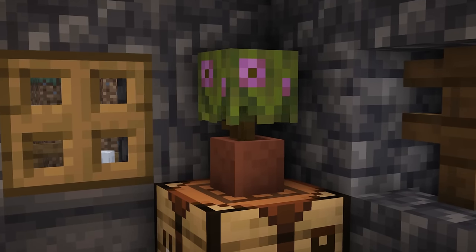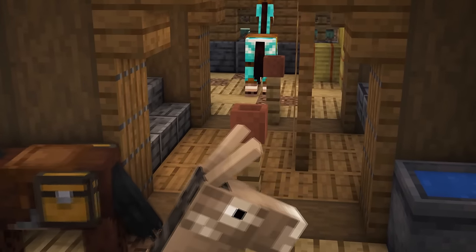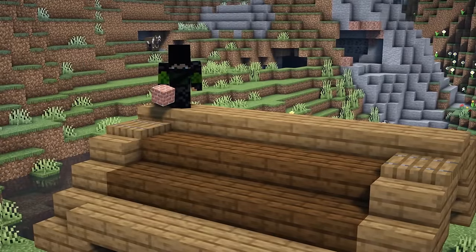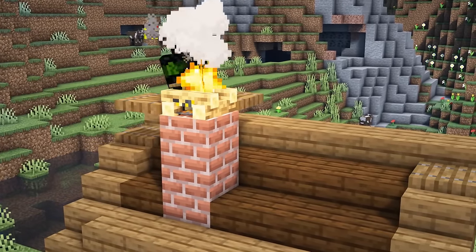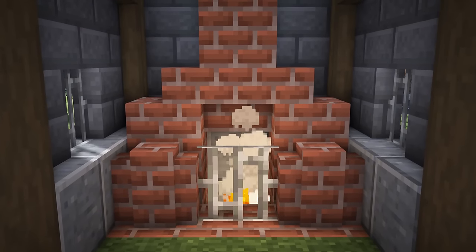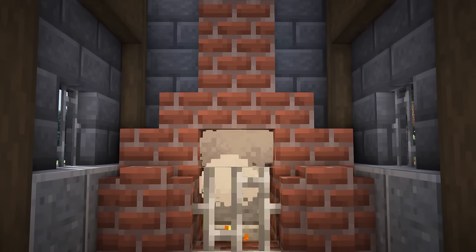One of my favourite detail blocks is the flower pot. Obviously it's great for its intended use of displaying flowers, but I also like to use it just as an added bit of detail, like on the top of a fence or around the corners of a wall. Campfires are the perfect block to use as a chimney — stick it on top of some blocks shooting out of a roof, cover it with trapdoors and boom, you've got yourself a smoking chimney. What you can then do is connect that chimney to a fireplace on the inside, so now you've got somewhere that smoke is supposedly coming from.